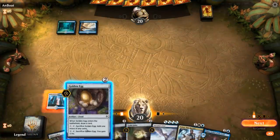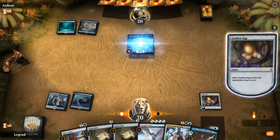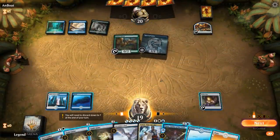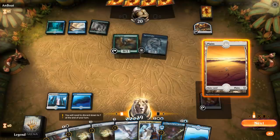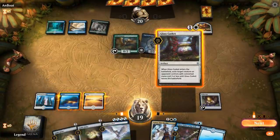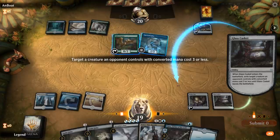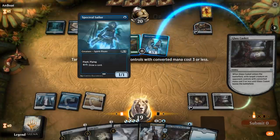Looks like we could be up against a Blue-Green Flash deck — we see a Spectral Sailor, so resolving Teferi would be the dream. Then a Gilded Goose, so maybe a food/flash hybrid. We could go Guild Globe into Emry or Casket into Emry. We decide to lead with Casket — probably exile the Sailor since the Goose could let the opponent play a turn-four Nissa, which would be problematic anyway.